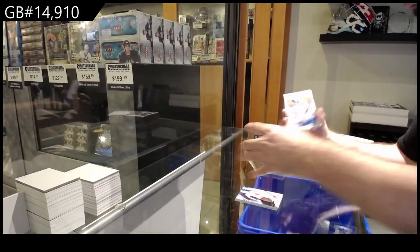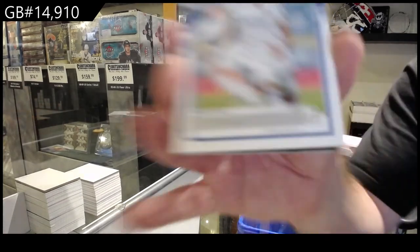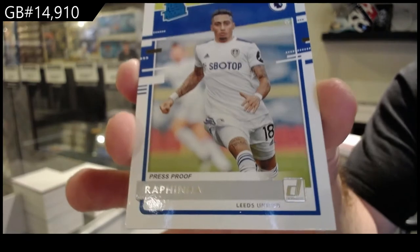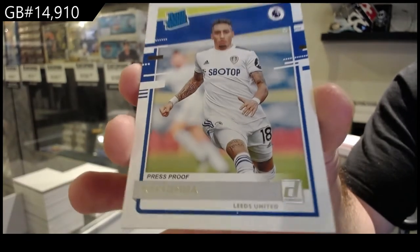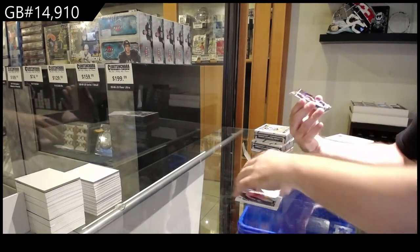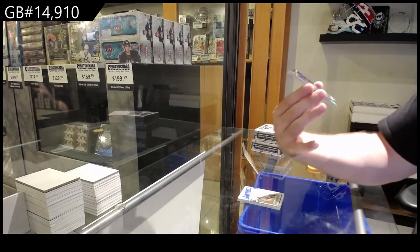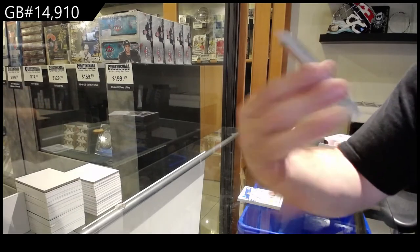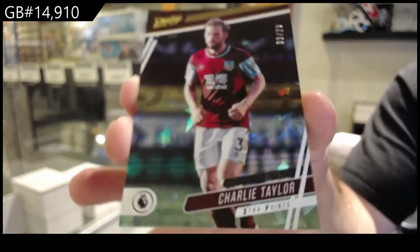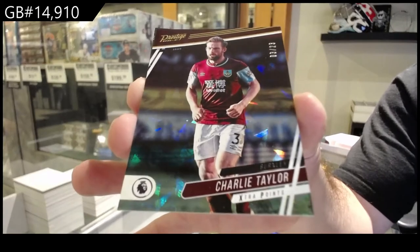We've got a Rated Rookie of Raffina — Leeds United. R spot, Press Proof Rated Rookie. By the way, Press Proof — are those numbered? They are not. Numbered to 23, Charlie Taylor, the T spot, Numbered to 23, Prestige — some sort of cracked ice.